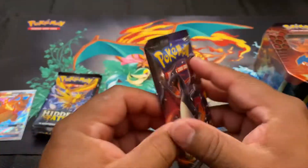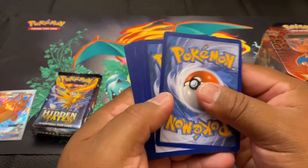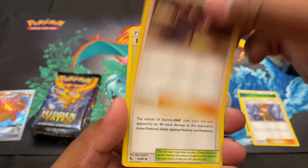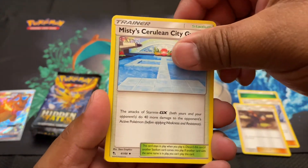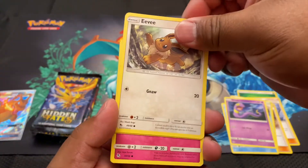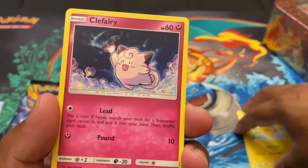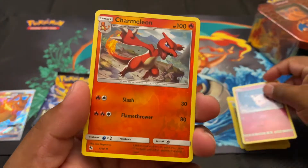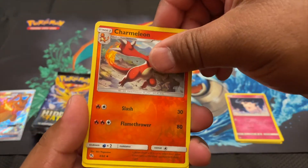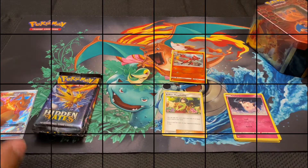Here we go, first pack - let's see if we can get some spicy pulls. Four card trick: Leaf, Brock's Grit, Koga's Trap, Misty's Cerulean City Gem, a Staryu, Ekans with Articuno in the background, Eevee, a bubbly Pikachu, Clefairy with fairy energy, Charmeleon reverse holo - if this is a sign I don't know what is. And for the rare: Erica's Hospitality. It's all good.